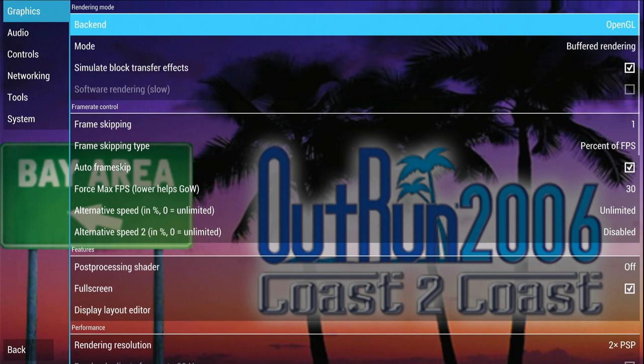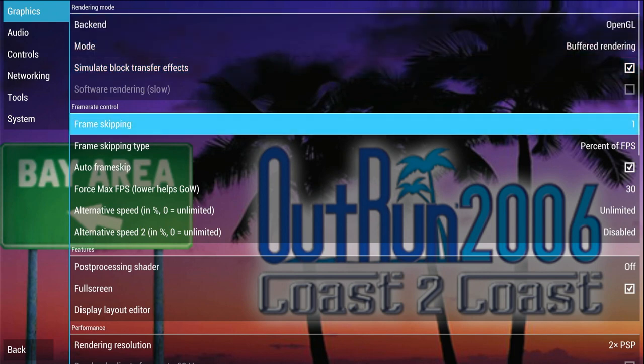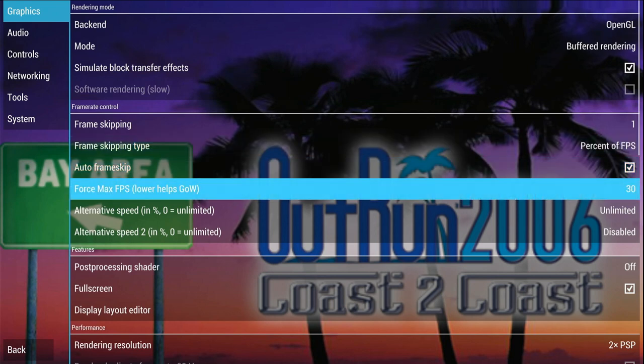The main options we need to set are: backend to OpenGL — if you can choose Vulkan that's even better. Mode: buffered rendering. Frame skipping: 1. Frame skipping type: percent of FPS. Auto frame skip: checked. And force max FPS to 30.